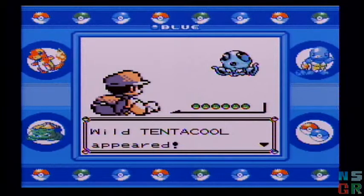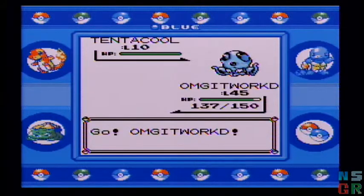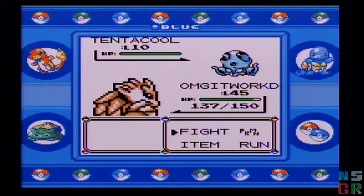My Route 19 Pokemon would be a Tentacool. Let's just let this sink in — pun not intended. I'm on Route 19, later in the game, going for my 7th Gym Badge, and the first thing I come across is a Level 10 Tentacool.